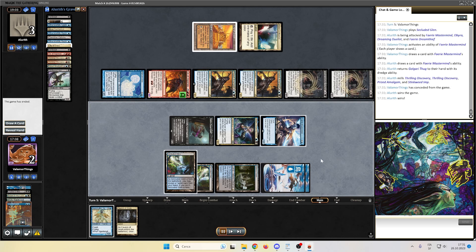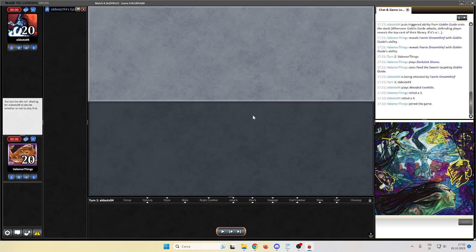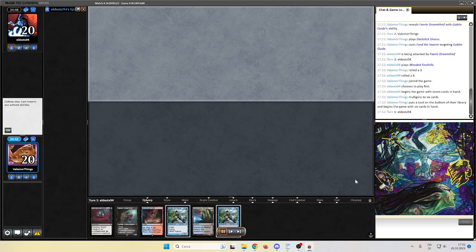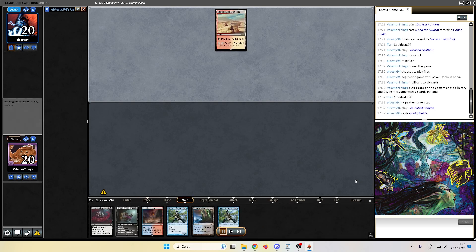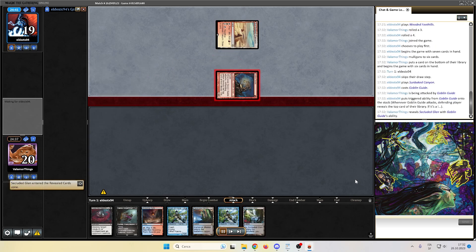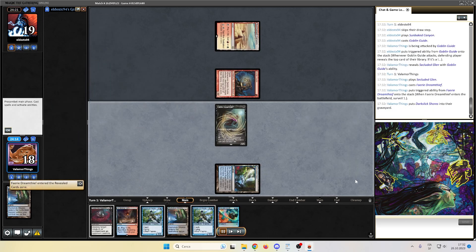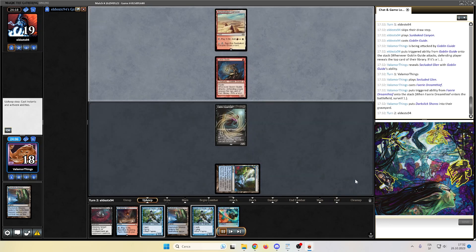Last match — I hope we can win and still get the 4-1. The deck is feeling pretty solid and really fun to play. Let's pray we will not face another unfair deck. Let's go match number 5. Here we are again on the draw against Eldest X 94. Oh god no — what was I saying about unfair decks? We surveill a land to the graveyard with Fairy Dreamthief and pass the turn. Not looking good for us. Another Goblin died — the worse.